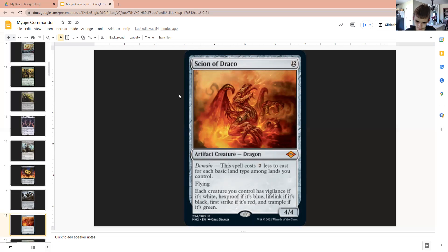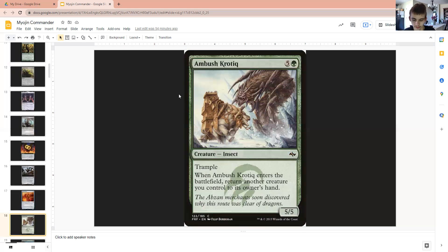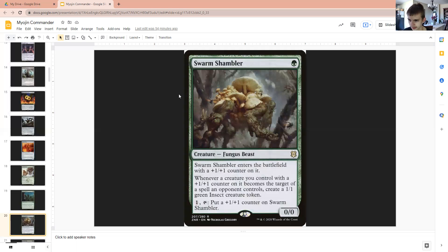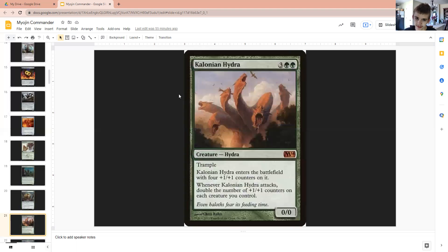Scion of Draco to give all of our green creatures Trample and to be something big. Ambush Krotiq to return a creature to our hand and to be something with Trample — suddenly a 14-14 with Trample coming out of our hand. Invasive Species for an easy return to our hand, very cheap. Swarm Trampoline to keep our stuff safe in a way, because it gives the trade-off that if our opponent does something to our creatures, we get to start getting 1-1s, but it probably benefits them more than us — still, it's something.